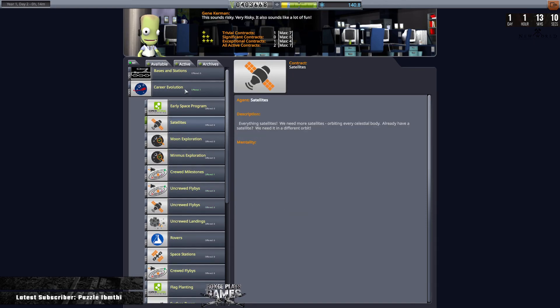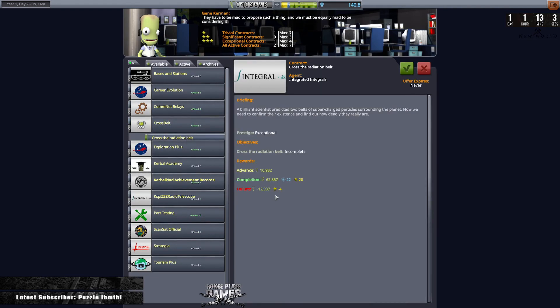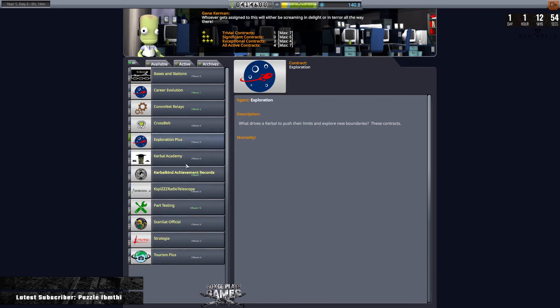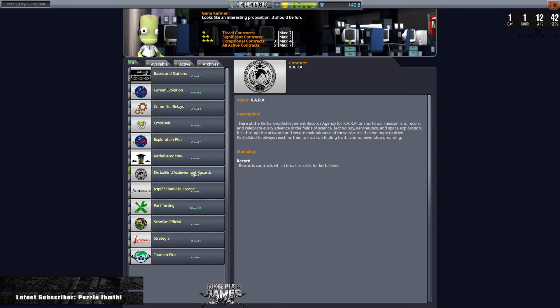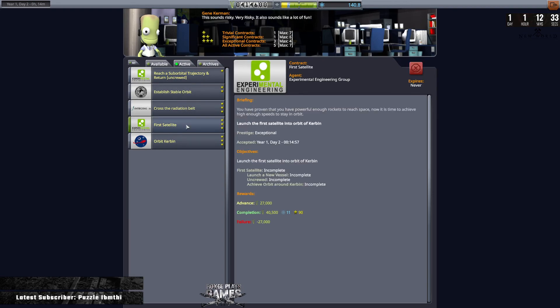We're not doing crewed. Com net relay — place a relay, right we're not doing relays yet. Cross belt — cross the radiation belt, we should be able to do today. Exploration plus orbit Kerbin is what we're going to aim to do today. Kerbal achievement — establish stable orbit, yep we can do that. And we're not going to do any part testing. The only one I'm not sure about is the first satellite, whether a probe is classed as a satellite or whether a satellite has to have something specific on it.